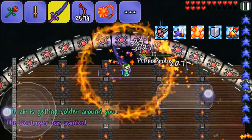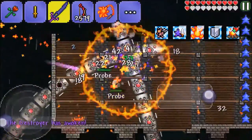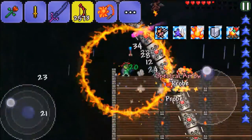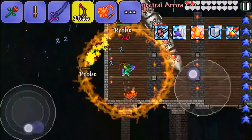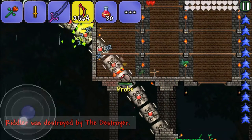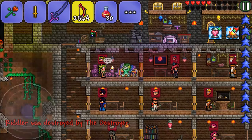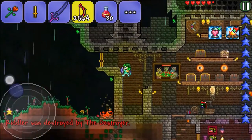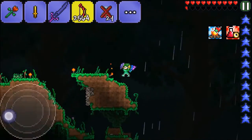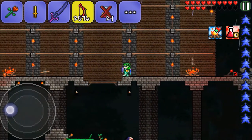We start attacking and we're getting shot by lasers. Hopefully doing enough damage — the Legendary weapon is pretty good. We're about to die — we need potions! And we're dead. That was not a wise decision. I think the Destroyer ran away after.